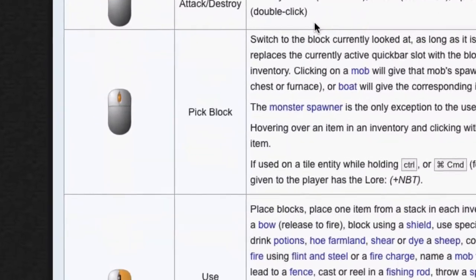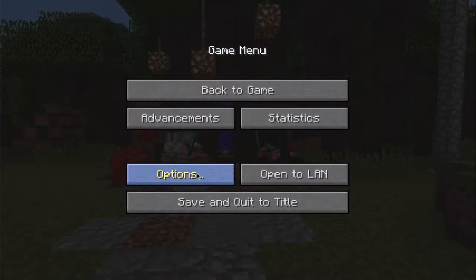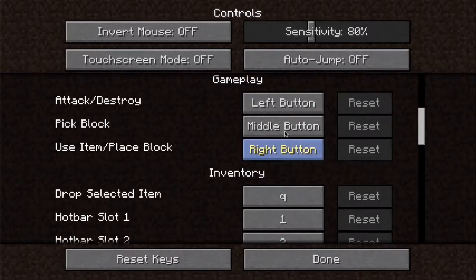is by default achieved by pressing down the scroll wheel of your mouse, but if you want you can change it to another key in the controls section.